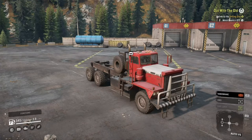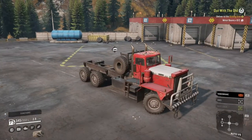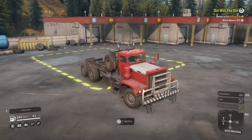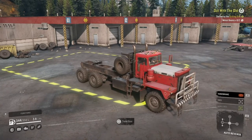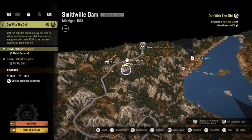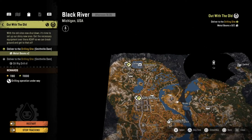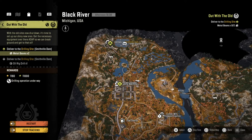Today I want to go ahead and finish up that mission — I want to see if we can construct the full oil rig, and we're going to be using the P12 again. The next task to carry on building the oil rig is to collect two metal beams. I'm going to travel to Black River, because if we pop out of Smithsville Dam the metal beams are right there — it's a little bit closer and saves time.